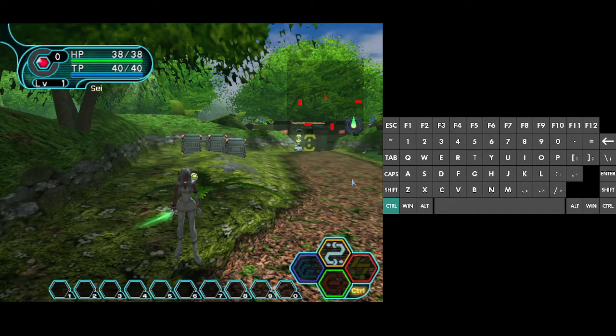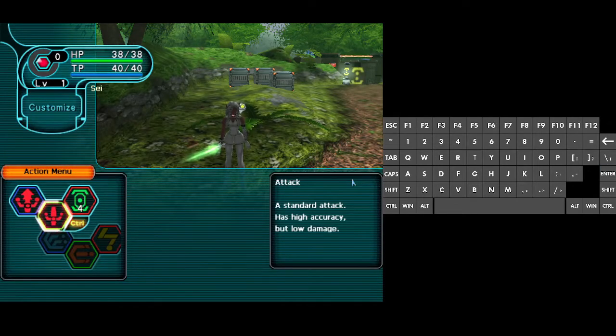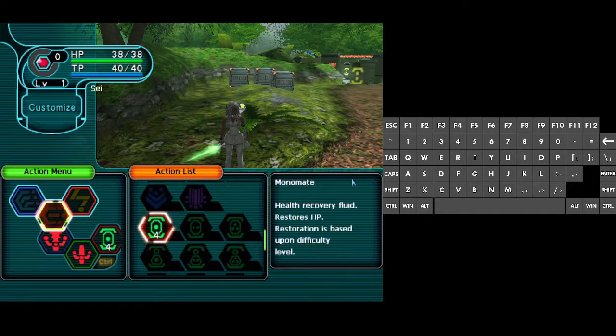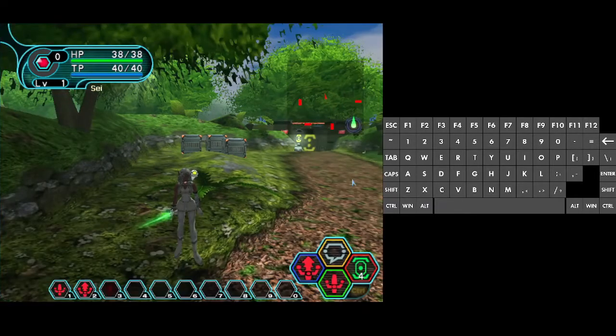So here's how you do that. Go to the Home key, go to Customize again, and make sure you hit Control — or whatever you have mapped on your gamepad — and switch there. Let's set this one to one, this to two, and this to three.